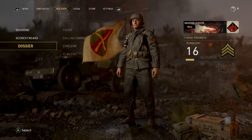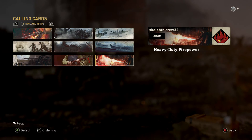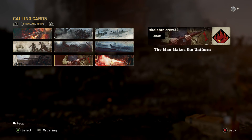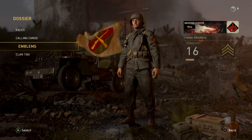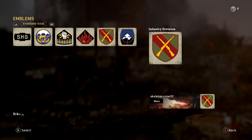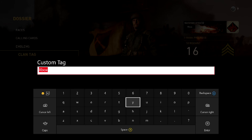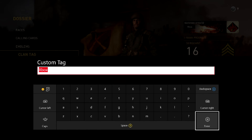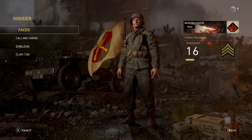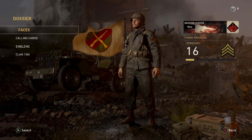And that is basically it. You can customise your faces, calling cards — I actually like them, I prefer the last one because that one is like my banner on my YouTube channel — and the emblems. I like this one, it's a shotgun shell, it's pretty damn dope. And I put 'xbox' as my clan tag.